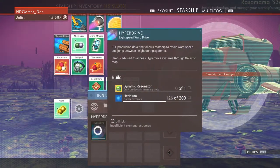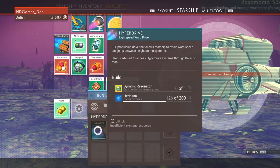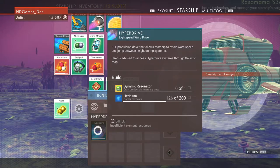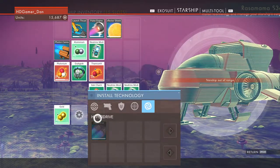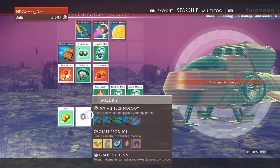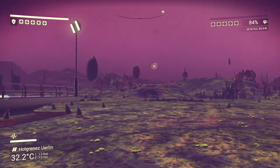So for the hyperdrive, just to recap: we need a dynamic resonator and Herodium, of which we have 126 out of 200. So we just need to find a bit more of that, and then a dynamic resonator — maybe we need to go to the space station because last time I couldn't work out how to build it.